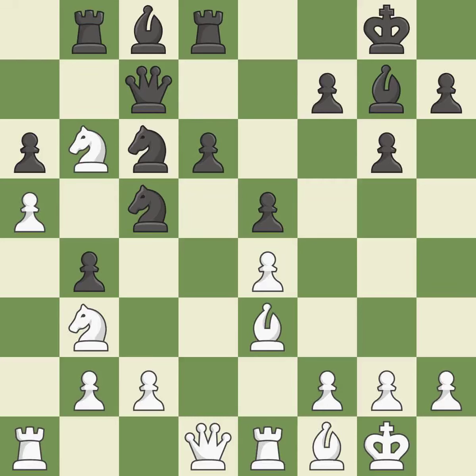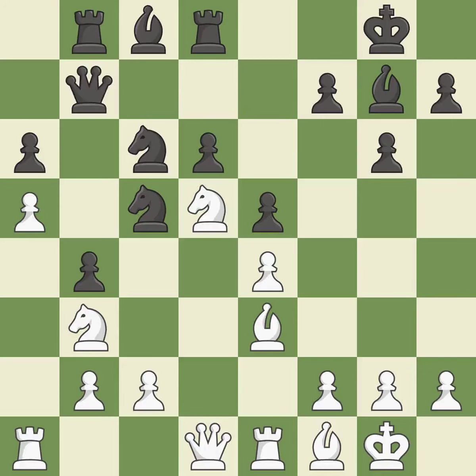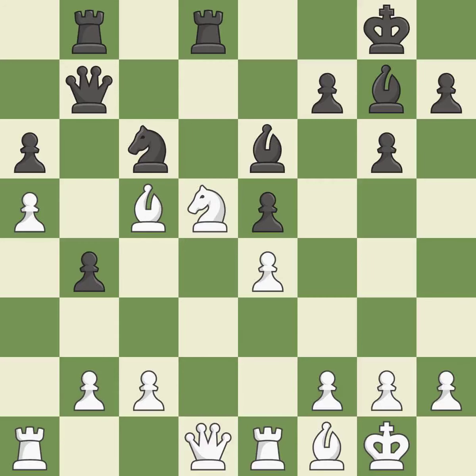By moving a rook from its starting square, this activates it. When the queen retreats, this attack wins a tempo. A knight is therefore exposed to being captured — it is incorrect. This takes down a helpless knight. The rook backs off, then recaptures. The rooks are linked by this, making it easier for them to work together in the future.